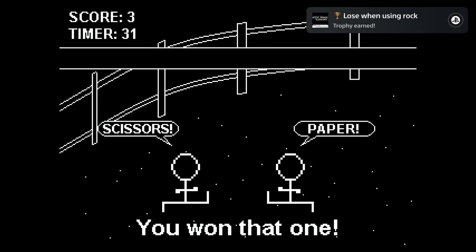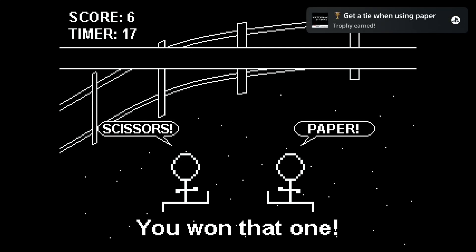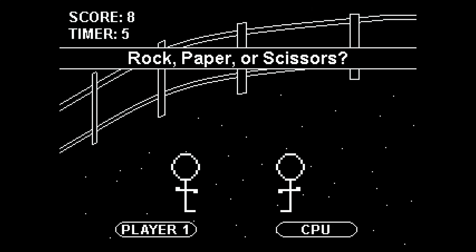If you press up and hold it on your d-pad and start the game with the cross button, the enemy will always select paper. And if you press and hold right on your d-pad and start the game with the cross button, the enemy will always select scissors.